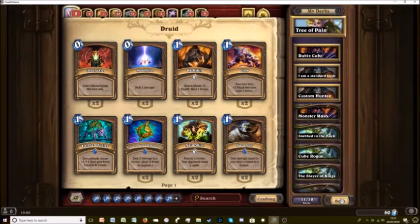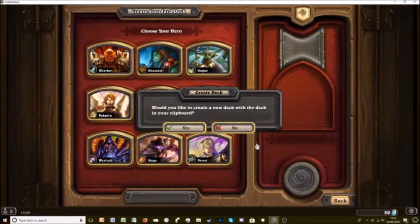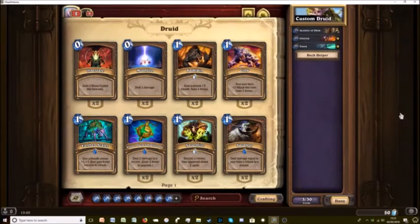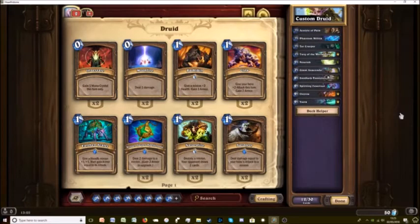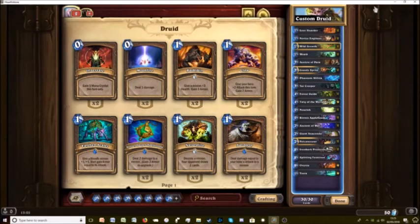We're going to go back and create a new deck. Now Hearthstone has already recognised that we've got something copied to our clipboard. What we do is we just paste it straight in there and then every card that we had in that deck is automatically filled in. And that's really all there is to it.